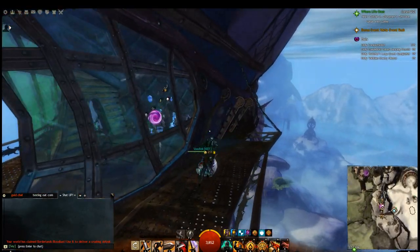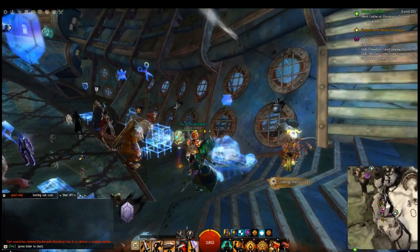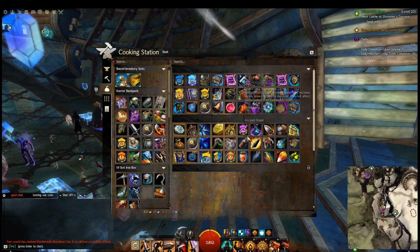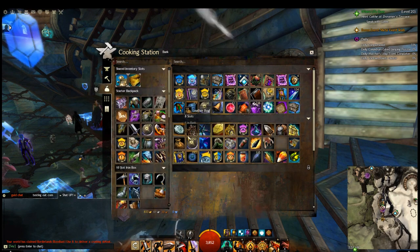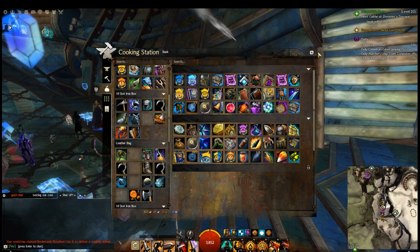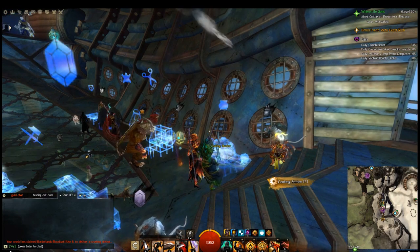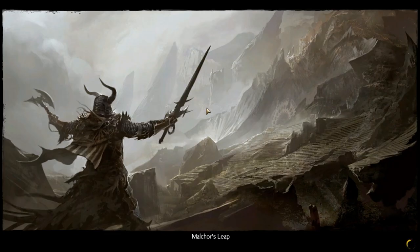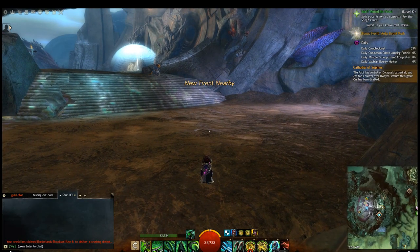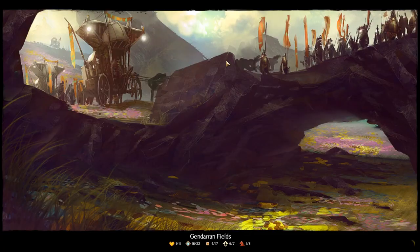Here's how you use the portal tome across characters. Go to any bank — even the cooking station counts — take out the portal tome, log out, log back into the other character you were playing, go to the nearest bank, take out the portal tome, and use it. I'm heading back to my necromancer using the portal tome, and I'll show you how I get karma in Bloodstone Fen.